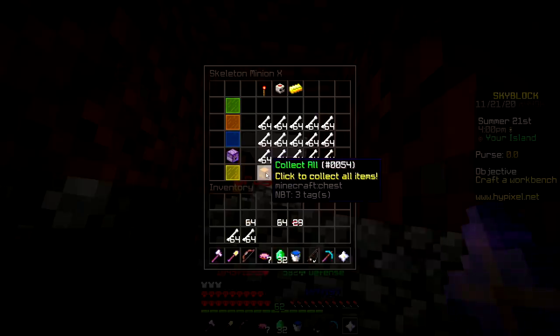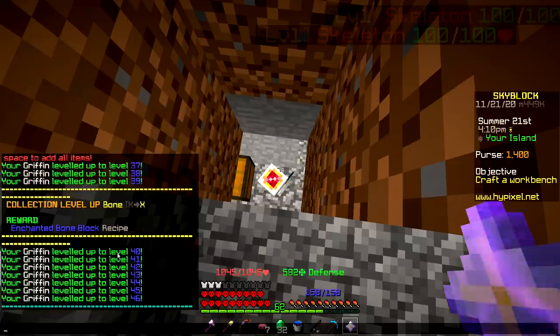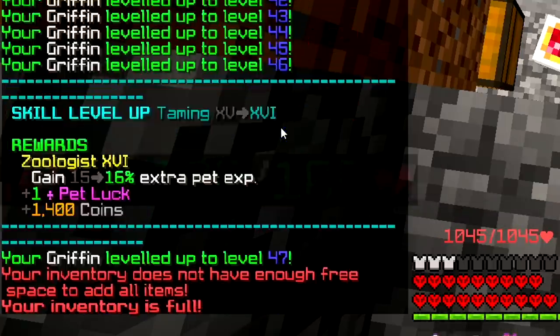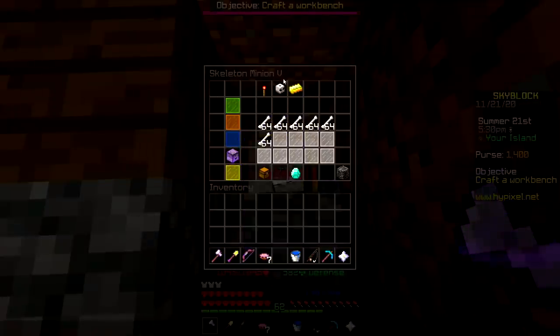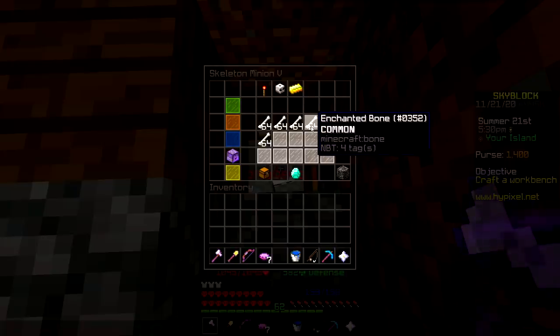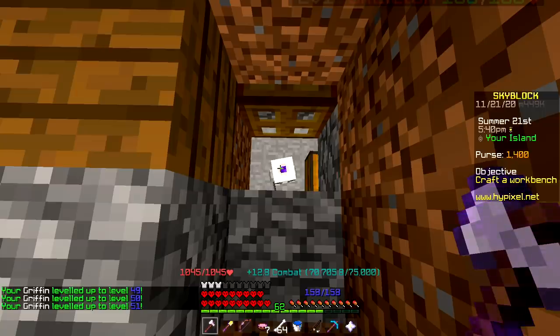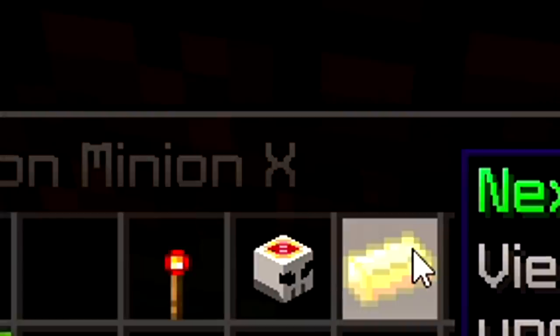My griffin leveled up so many times from that - it went from level 36 all the way to 47. Then I have a super compactor on this one as well, but since it's only level 5 it doesn't have as much storage. This should level up my griffin to around level 50. Yep, 51 - nice. The minion is level X so I'll use some of the bones to upgrade it to tier 11.